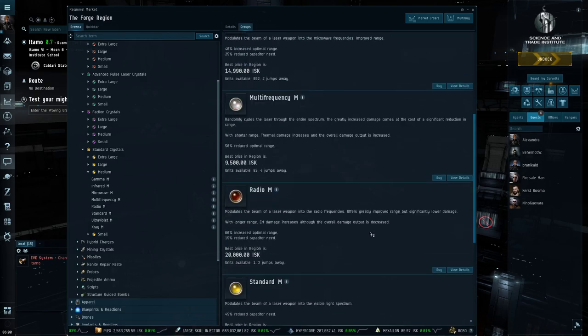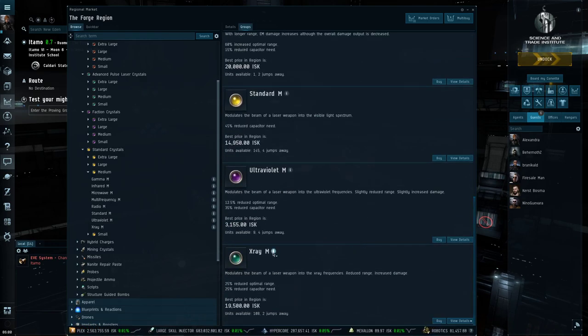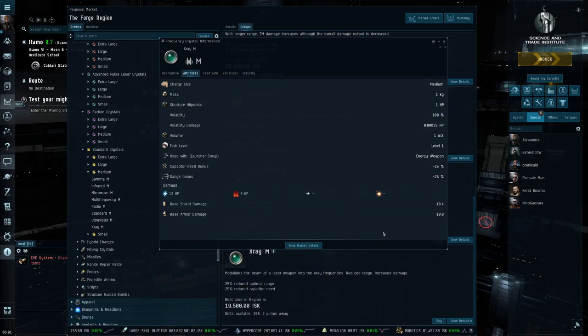Ultraviolet is also a good standard ammunition, particularly for pulse lasers that you can travel with — pop it in and start an engagement at closer range. Next up is X-Ray, the green ammunition. X-Ray has a minus 25 percent capacitor cost and a minus 25 percent range penalty — now you're going to feel it. Amarr ships with few exceptions like the Apocalypse don't have range enhancement bonuses, so you can't offset the range penalty the way Caldari ships can. You still get a 25 percent capacitor benefit, but you're going to start to feel the range reduction while trading off for 2 more thermal damage.